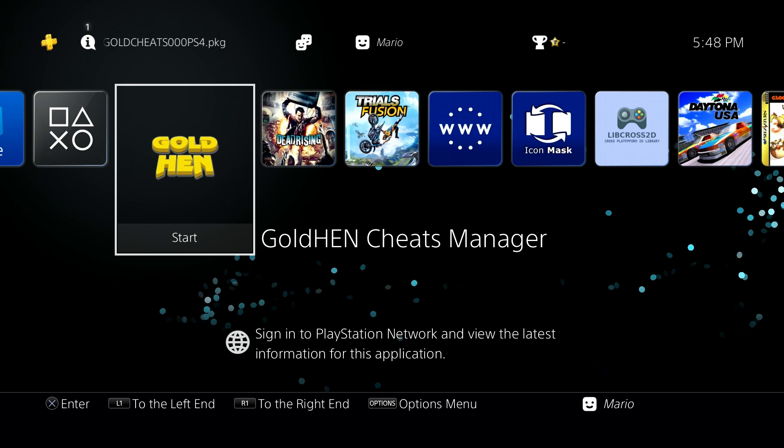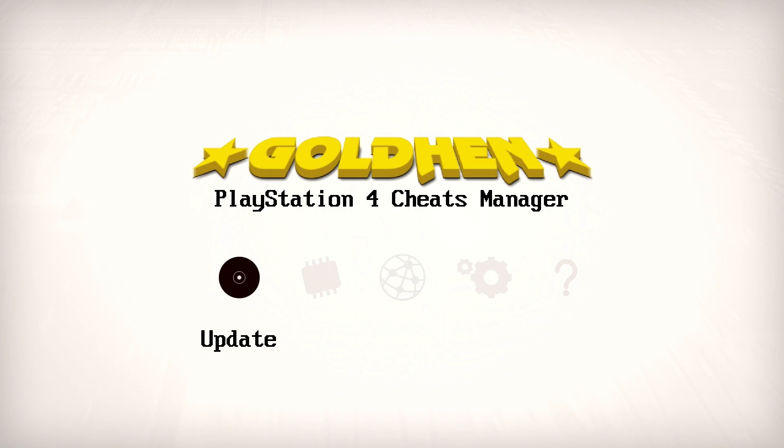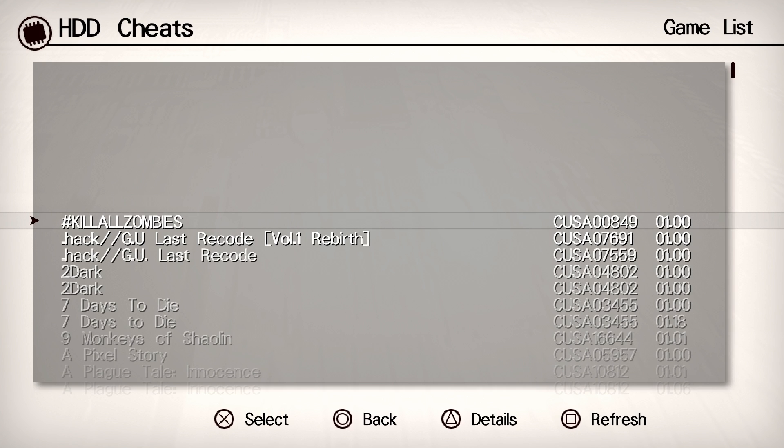Since this is the main application we need, go ahead and launch it. Once it loads up it's pretty simplistic to use. First of all, if you ever need to manually update it you can just press the update option and it should be able to update all the local application data. Now if you go over to cheats — check this out — that is how many cheats we were able to load in.